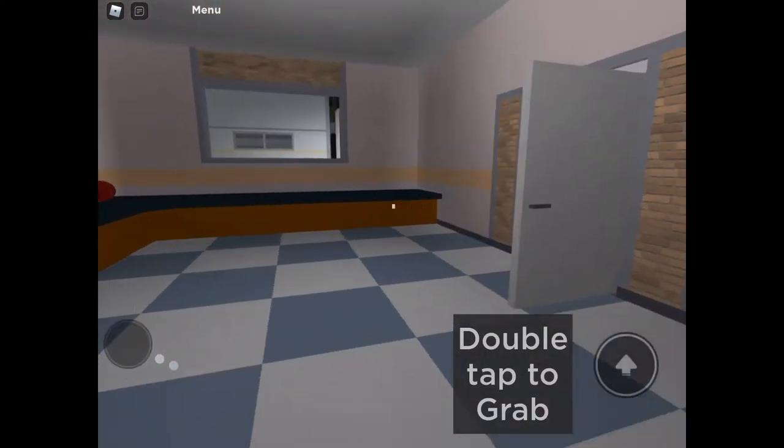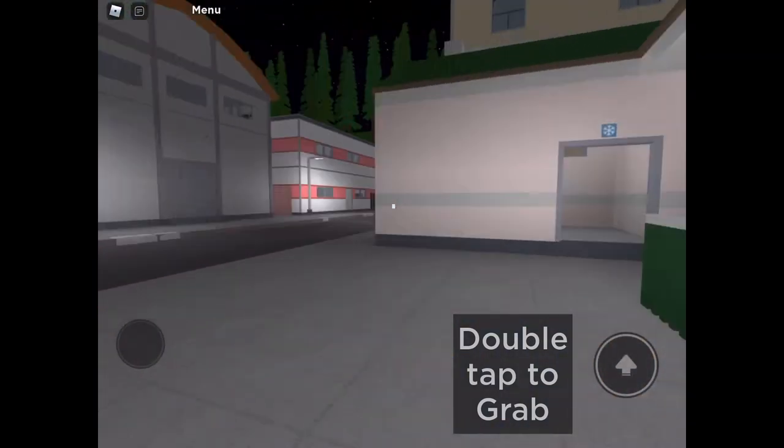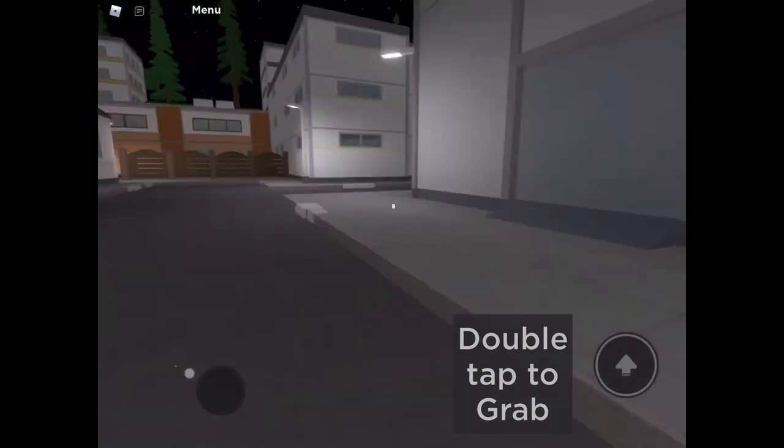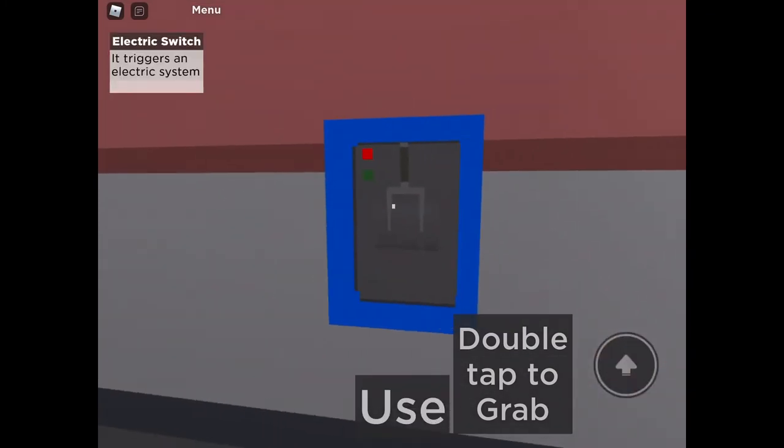Alright, so first you want to go over to the back over here and go over to this little brick wall right over here. And then just jump over it — the switch is right over it.